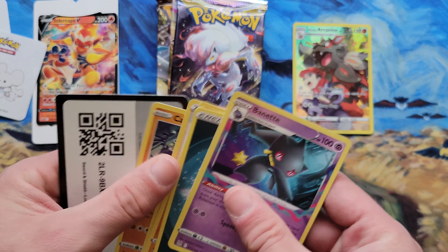Let's try to hit that Machamp. Hope everybody's having a great day. Pack number three: Chattot, Gardevoir, and a Mightyena. So that's three packs, three hits — that usually never happens. These are the packs from the Pokéball tin. The Infernape box had a hit in every pack too.